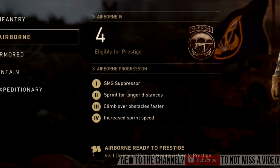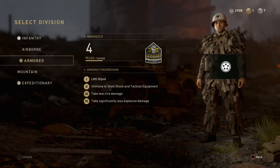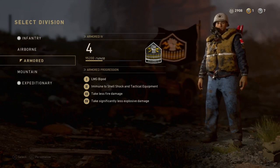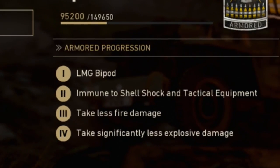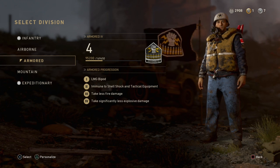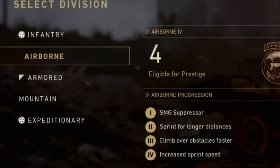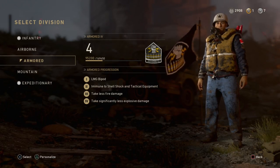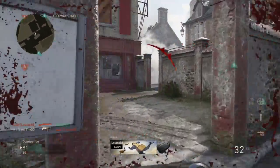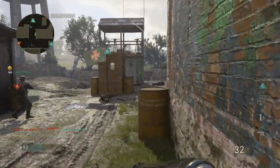You can put a suppressor on the Airborne class, which is why you'd want to run Airborne. However, I found myself using the Armoured class with this SMG setup, since Armoured makes you immune to shell shock and tactical equipment. So if you're making an SMG class for War and not using a silencer, run Armoured so you won't get killed off the objective.